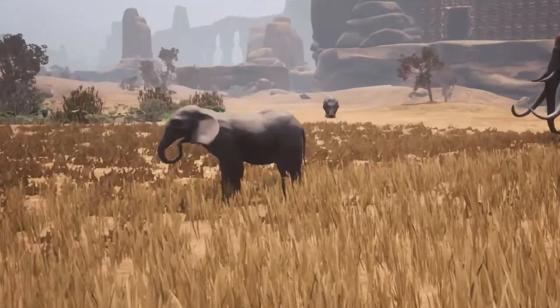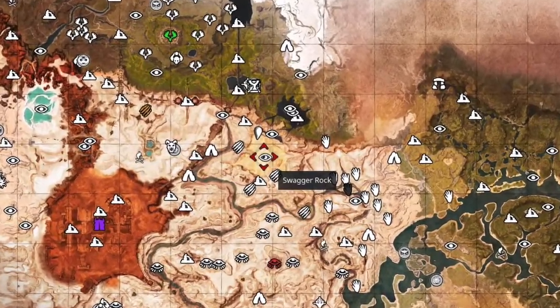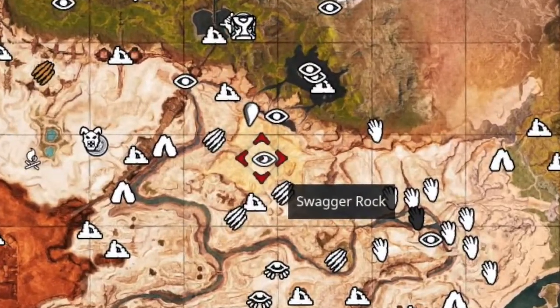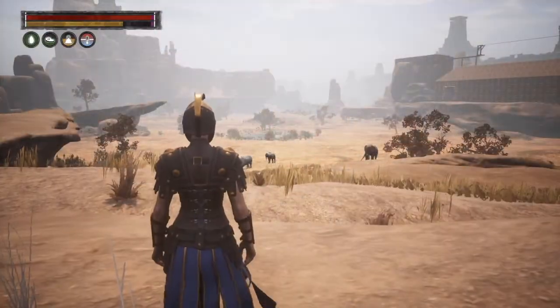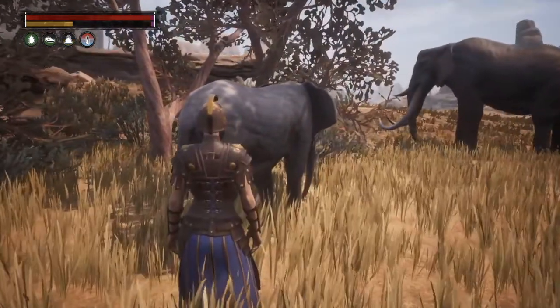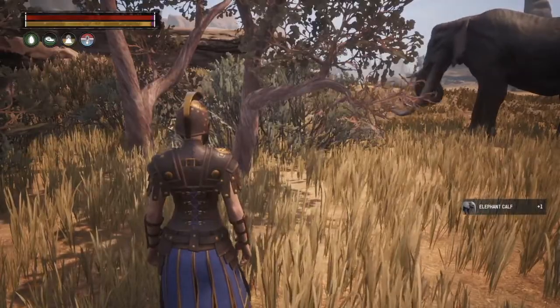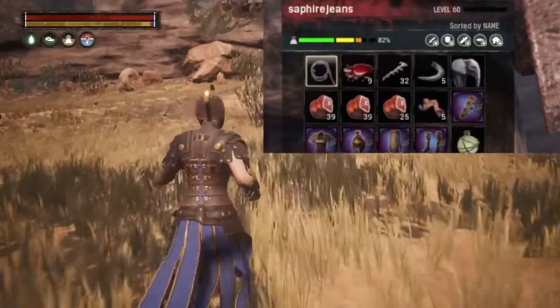First, we have to find a baby elephant — and where do they hang out? In the Savannah. A good landmark is Swagger Rock. When you find a baby elephant, click on it by using a square. You might not always get it the first time, but keep clicking until it ends up in your inventory.